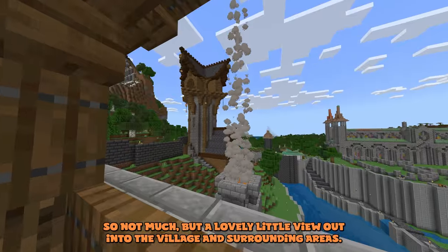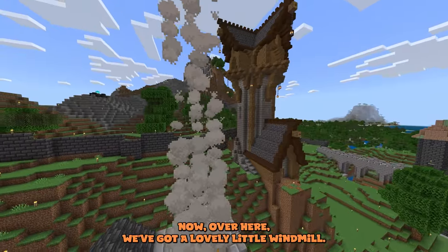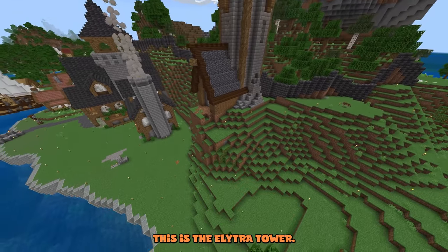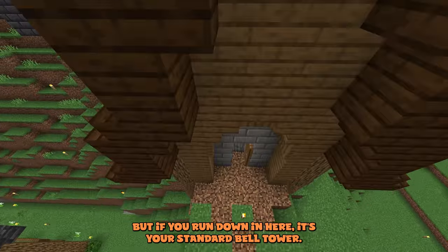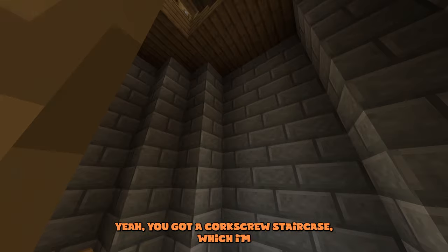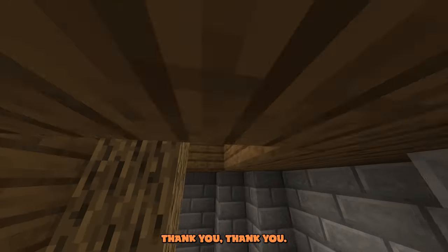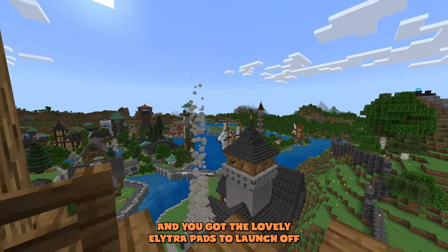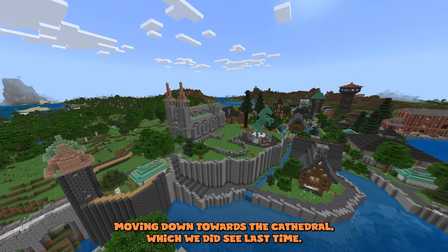Over here we've got the elytra tower. The entrance isn't fully complete but if you run down inside it's a standard tower with a corkscrew staircase. I'm in creative so I can just fly on up — and you've got lovely elytra launch pads in all four directions.